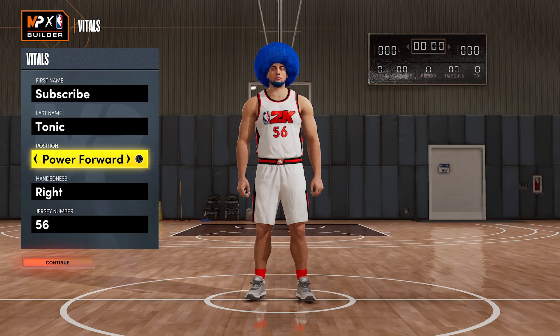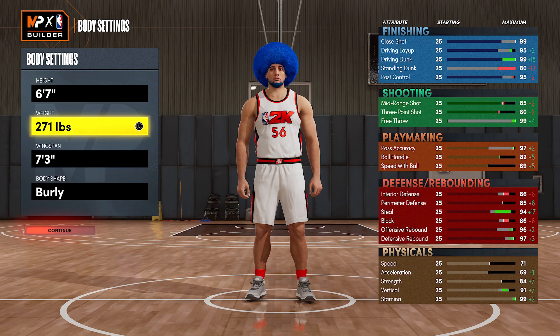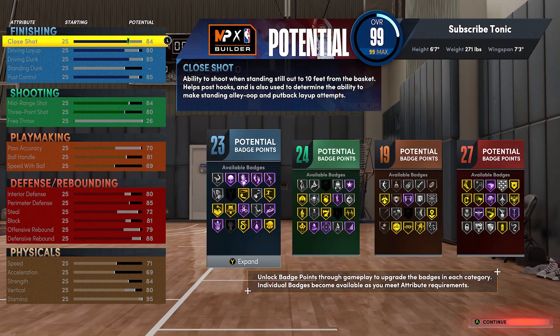I'm gonna explain everything as I go along in this video. You've got to make it a power forward, of course, because it is a stretch four. If you make the same build at center, it's gonna be a two-way skilled stretch five. So it's got to be a power forward. We're going height six-seven, weight 271, and then the wingspan we're going 73.